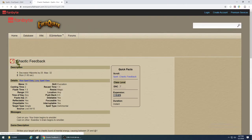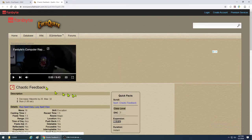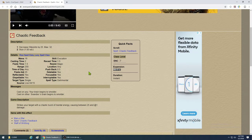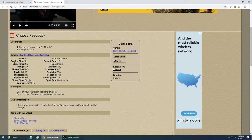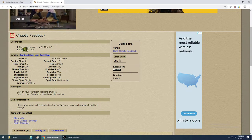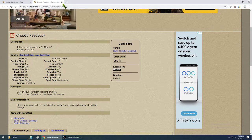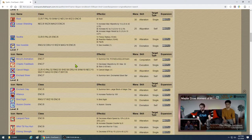If a caster is winding up some big nuke, you can fire Chaotic Feedback. If it hits them, it will stun and interrupt their spell casting. So it's very good later in the game for spell interruption — that's the main use at high levels. It works great. Early on you may not use it as much for that purpose, but definitely want it.